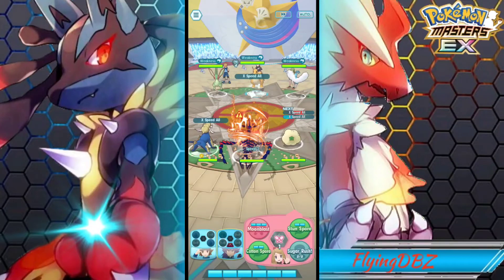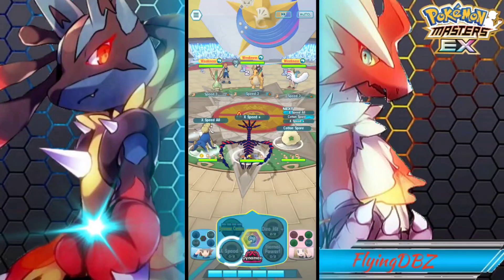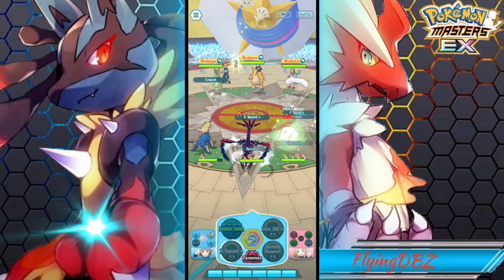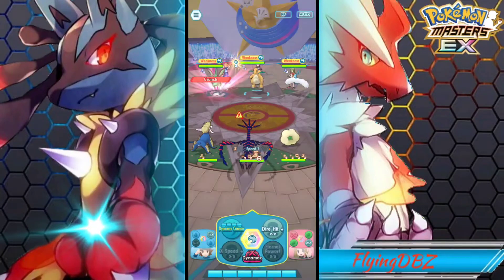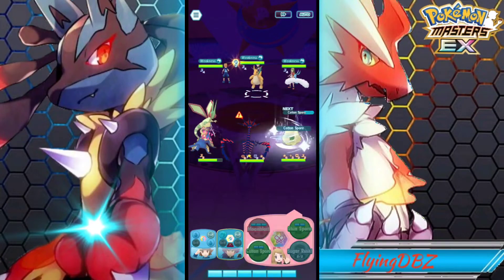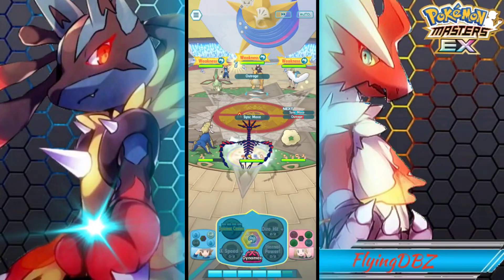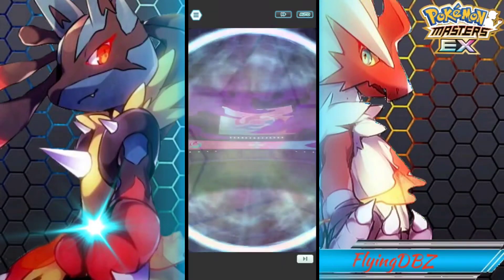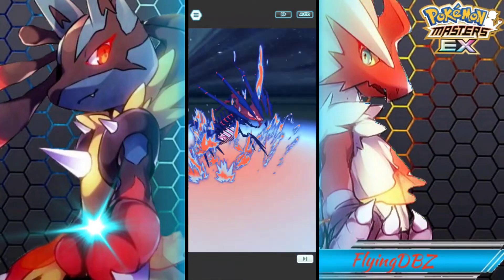Overall Eternitus and Leon are really fun to use and I'm happy with them. If you are free-to-play I would recommend holding off on summoning until we get more information on the anniversary coming on August 29th. The new anniversary sync pair could be Red and Pikachu or Red and Snorlax. However, Leon will be the only sync pair to have the max move mechanic, so if you're just looking for the new mechanic, summon for Leon.